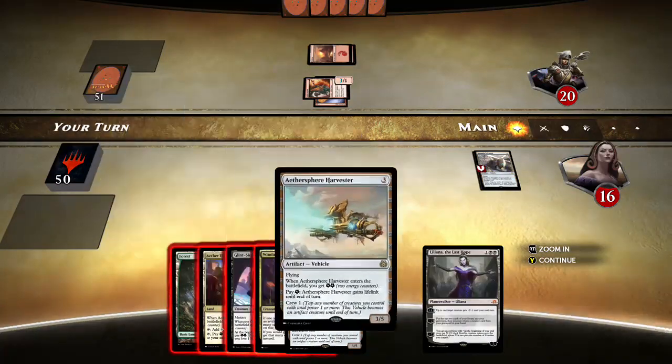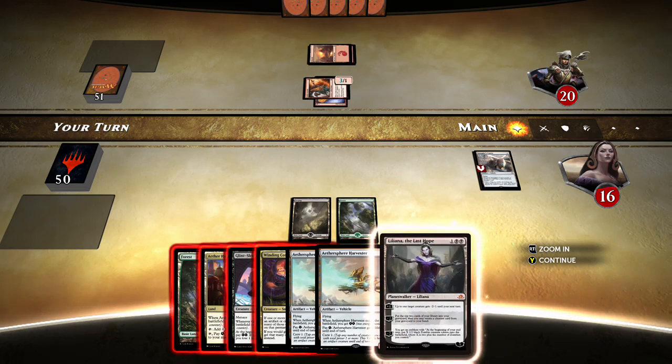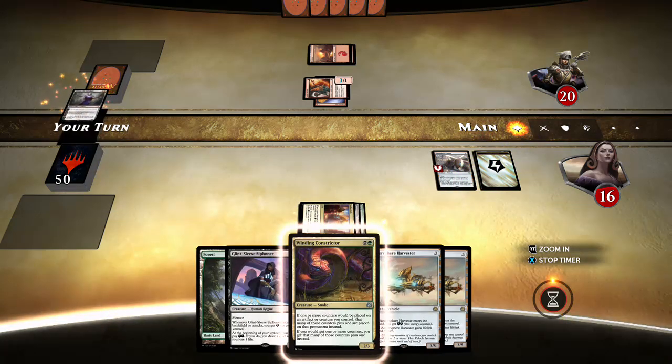I suppose that means I should just play Liliana right here, although it could double up our energy attack with Copter — take one more hit. If they have two Harvesters, I feel like my life total is in okay shape, but it also can't be too bad a move to just get one threat off the battlefield.